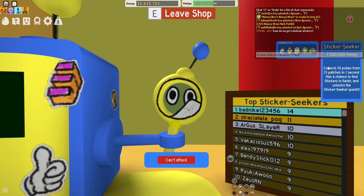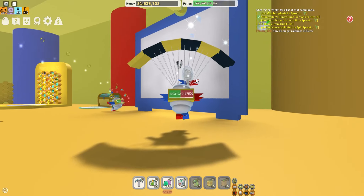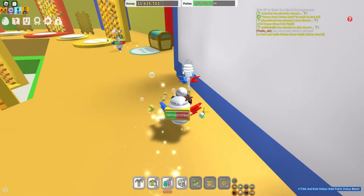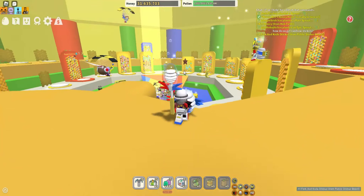The Sticker Seeker costs seven million honey and the crafting requires one glue, one oil, five soft wax, five neon berries, and ten micros. That's pretty much it for the update — oh, I found a sticker, that's nice! Thank you for watching the video, and peace!